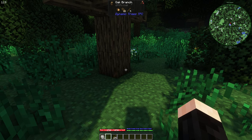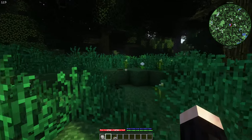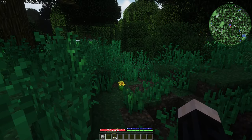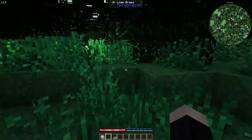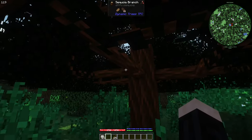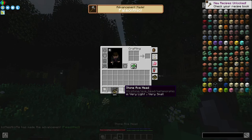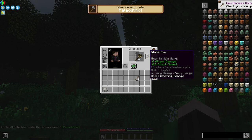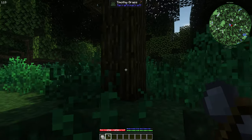One of the first things that change is you literally cannot break trees by punching. You need to create an axe. But how can you create an axe without getting trees? It's simple — you get rocks from the ground, right-click, and you have this knapping screen. You start knapping, and voila, you have an axe head. And now I have an axe.